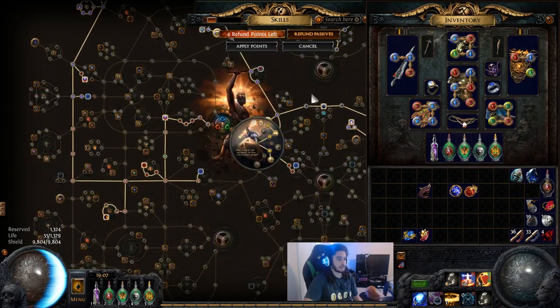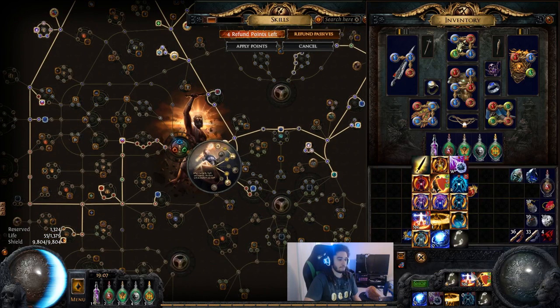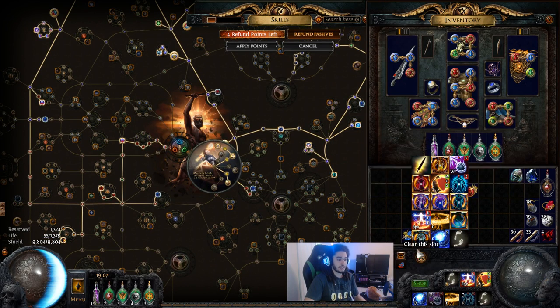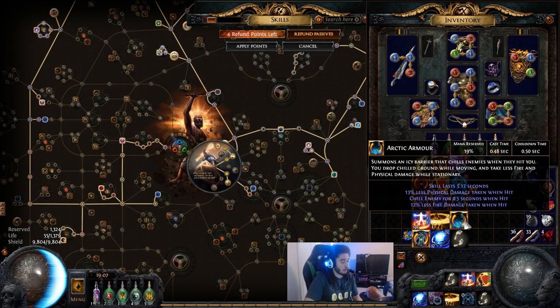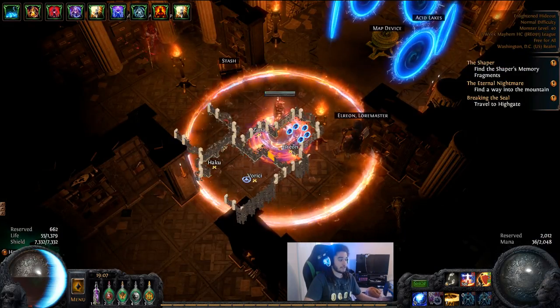The main thing to take into consideration is the Discipline nerf, because the auras are all the same otherwise. I'm currently running Purity of Lightning, Clarity, Vitality, Purity of Fire, Discipline, Purity of Ice, and Arctic Armour as a self-buff.